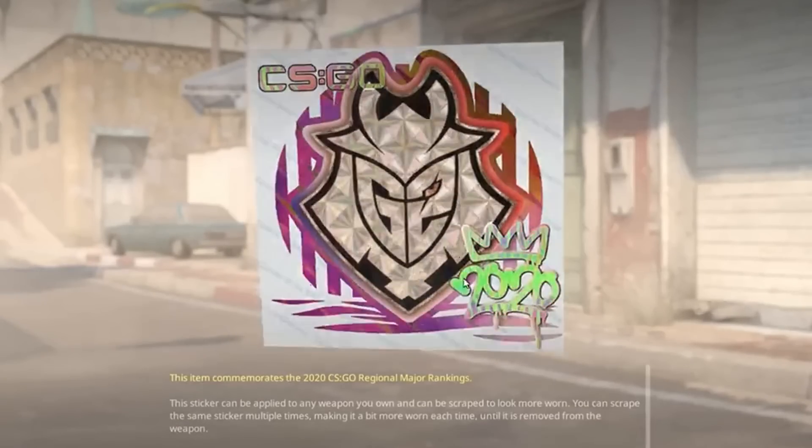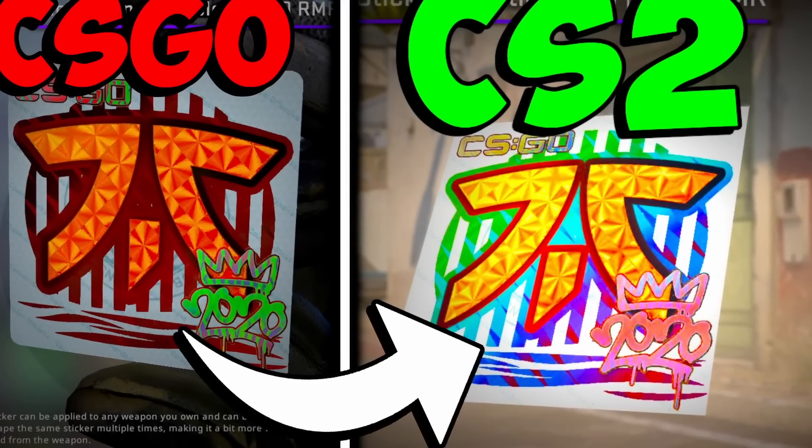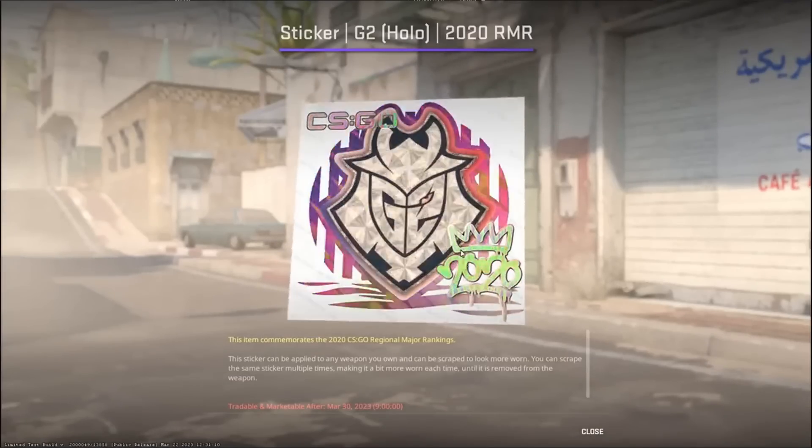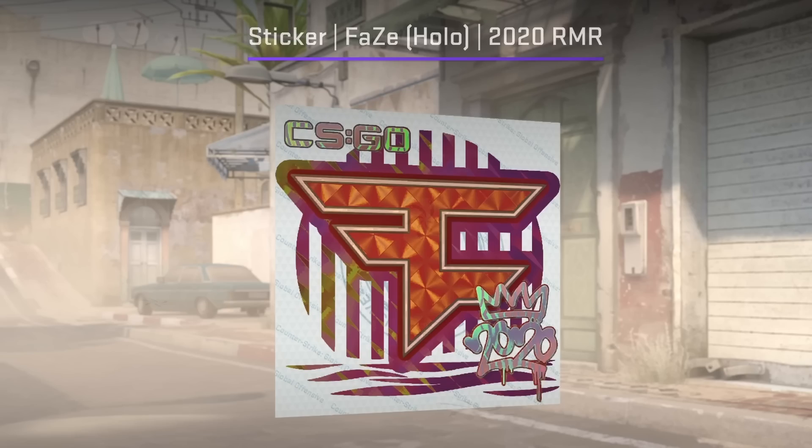Counter-Strike 2 just ruined these stickers. You probably know about the recent changes which happened to the RMR holos — how a lot of them look absolutely insane in Counter-Strike 2. Well, that is no longer the case. In the most recent update, they changed the RMR holos so they no longer have that crazy effect going on.